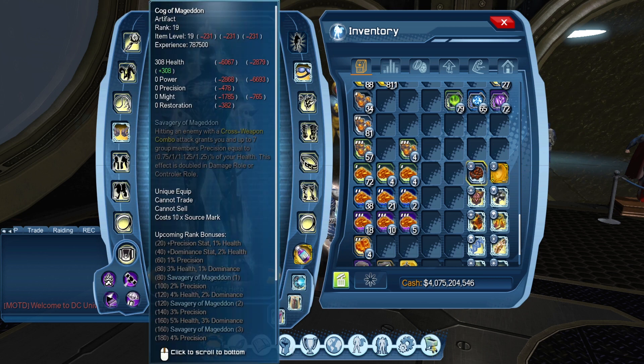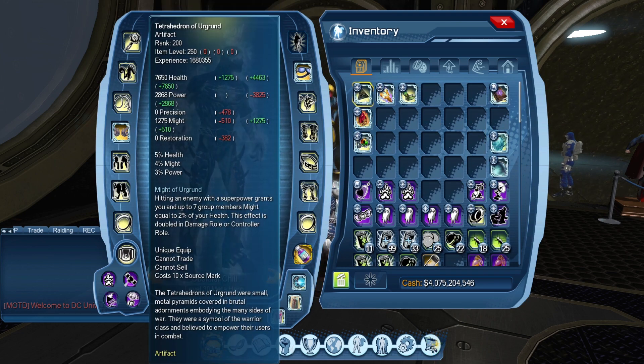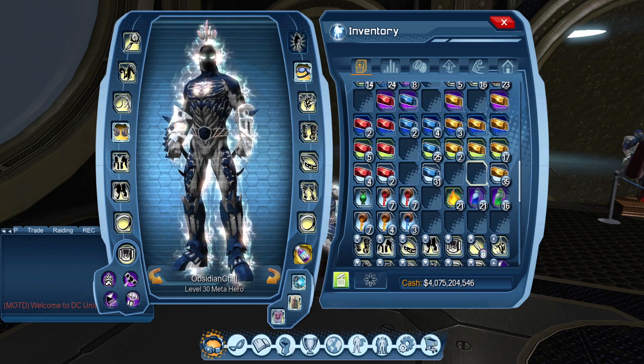Same thing with Cog. If I pop a cross weapon combo, I've got that increased precision damage to the group for 12 seconds. I can take Cog off, then put Tetra on and hit a Might Power. Now I have the Cog Precision Buff and the Might Tetra buff active at the same time for the whole group.